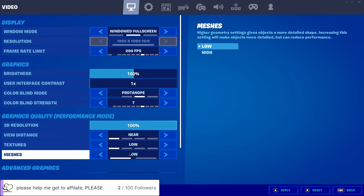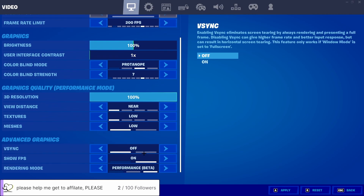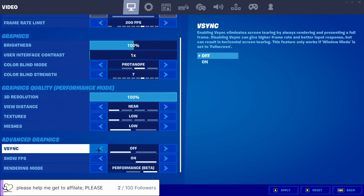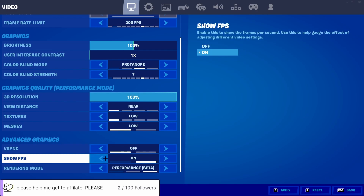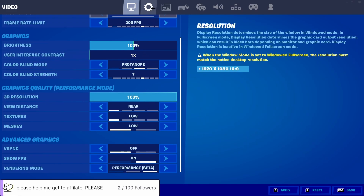Low meshes — I heard high meshes brings back bubble builds, but I'm not sure. I don't recommend turning V-sync on; it's meant to make the game smoother but doesn't really. I'm on Performance Mode — you know what it is.